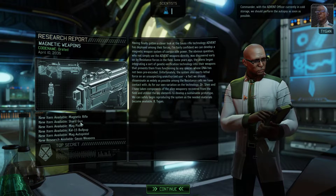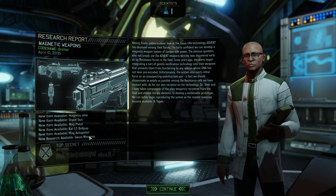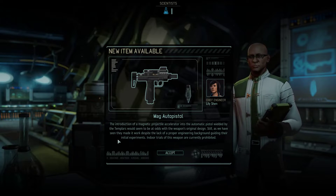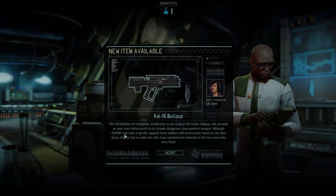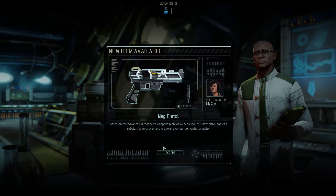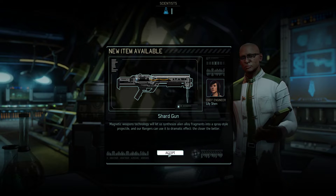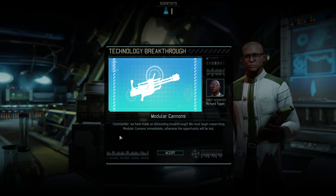Okay, so magnetic rifle, shard gun, mag pistol, bullpup, and auto pistol, along with the ability to research Gauss weapons. The auto pistol is the Templar secondary weapon. Bullpup is the Skirmisher weapon. Mag pistol is the secondary for the sniper. Shard gun is the replacement shotgun. Magnetic rifle is your standard rifle replacement.